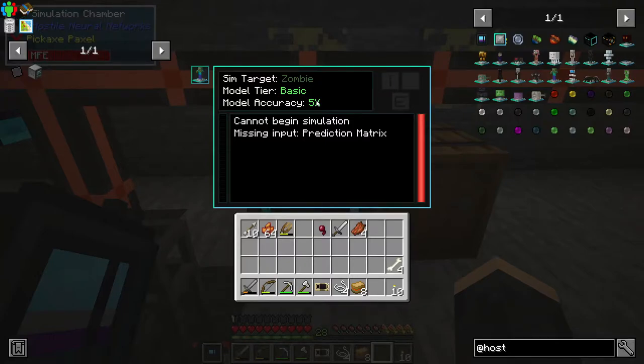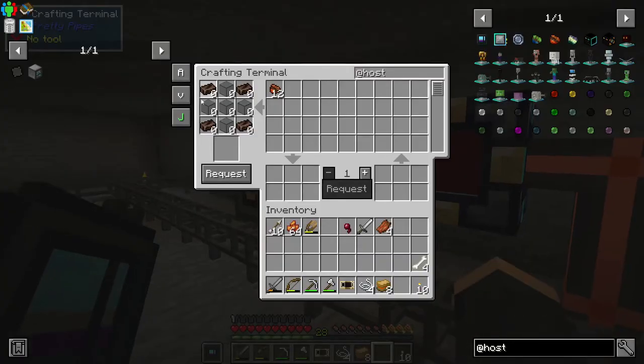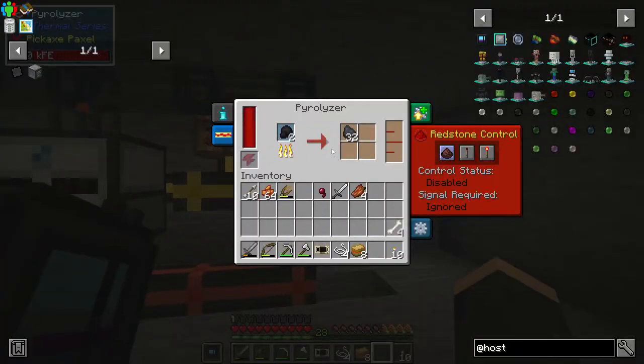As it continues to simulate - data collector 12 or 48 - it will also improve. You don't have to go and kill any more zombies at this point; it will perpetuate itself. If you go and kill more zombies it'll do it faster. You need to put these things in the prediction matrix, which are made of soul steel - which I am very low on because it's very hard to make since we have to keep creating so much coke.